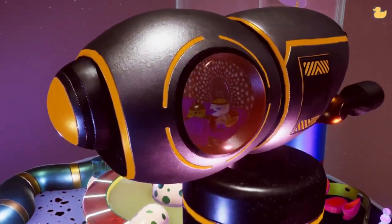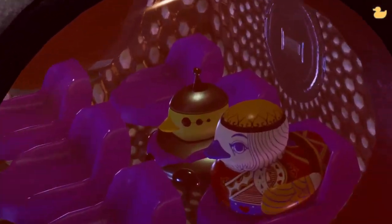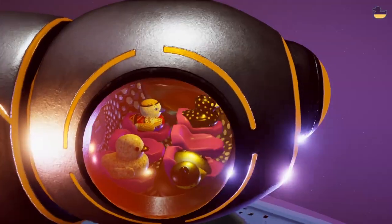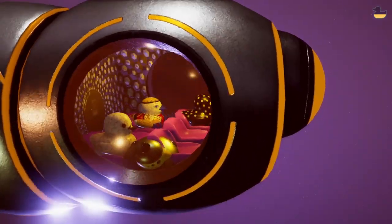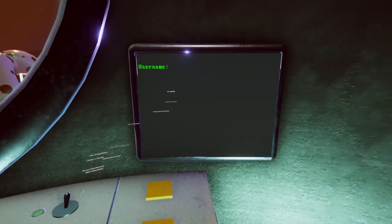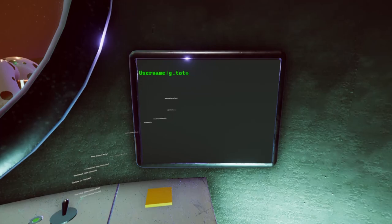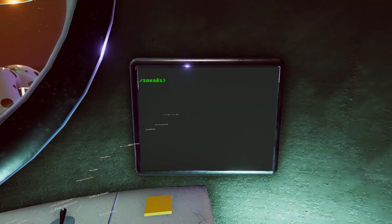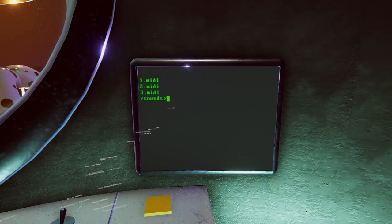Oh, he just falls through the chair. You trying to fly in here, buddy? He's just freaking sliding around in there. That's not safe. Strap in, dude. First things first, I wanted to get into this - because I believe we could play the MIDI files. So you go into sounds and then you just type in the names and you could hear them. One dot MIDI. Very alien-y. I wonder if those mean something.